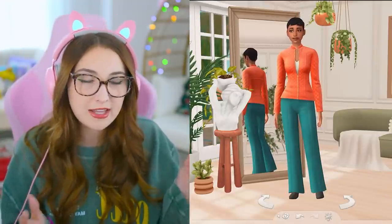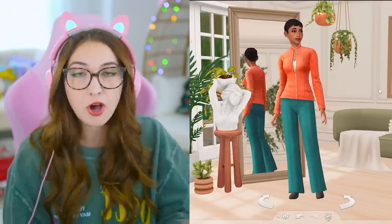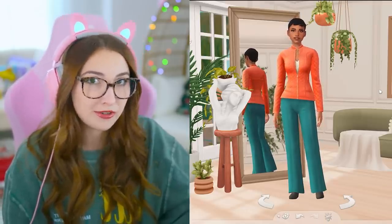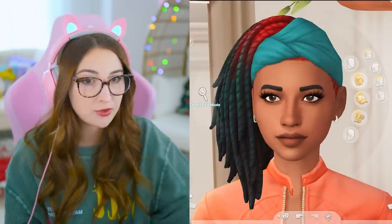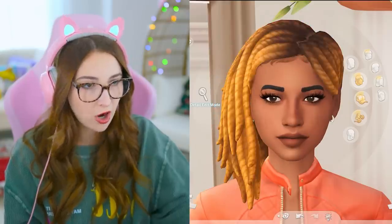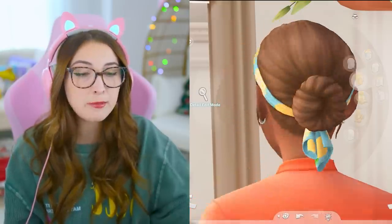We're going to start with Create-A-Sim. I'm gonna breeze past this pretty quickly — I definitely want to get to the kitchen aspect. Starting with the hair, this one's so cute. The patterns change here. And there's also this one which has like an ombre effect. This little guy also has some patterns on there. Oh, it's a bun!